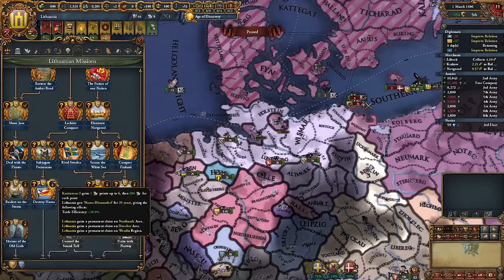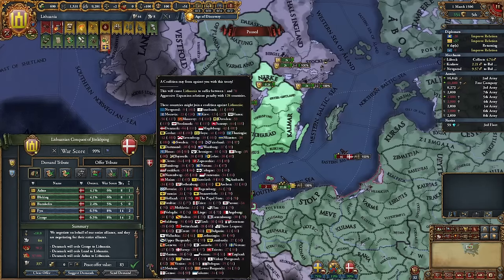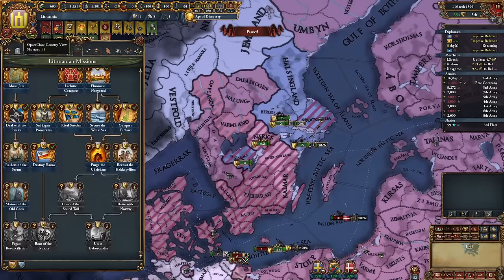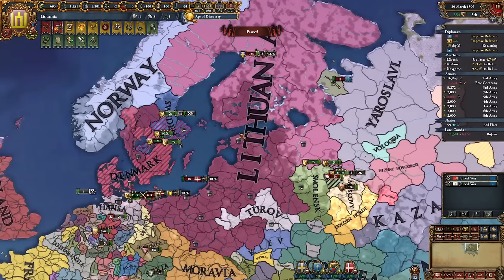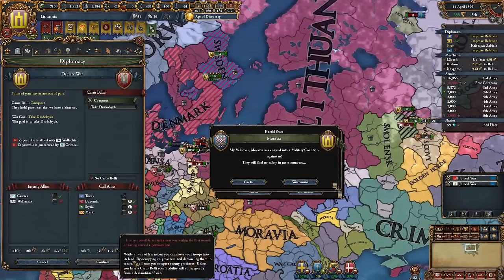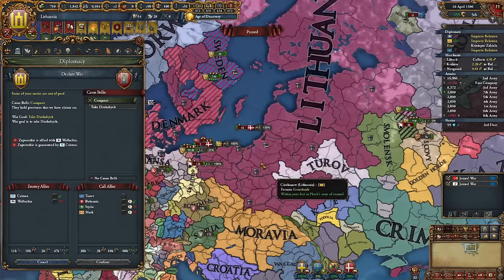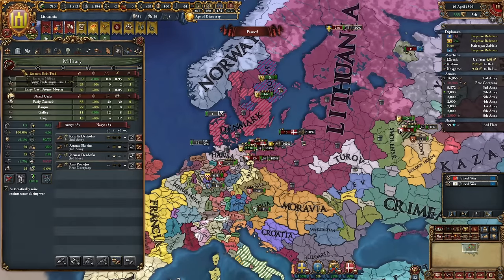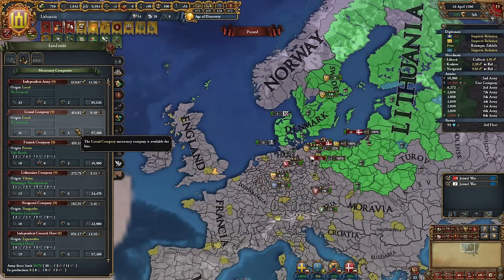This coalition is pretty disgusting, but for the sake of this run I'll do it. I need to keep improving relations — I wouldn't want Novgorod joining. Let's quickly declare on this one province minor. It's going to be pretty much world war as I also declare... they entered! I couldn't declare on Zaporoji. There's a good chance it could trigger. We can recruit some more mercenaries — maybe the grand company — so they're less inclined to attack us.